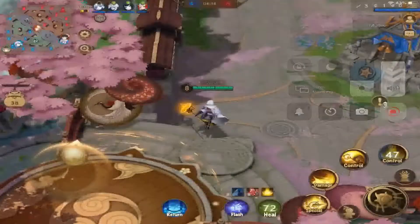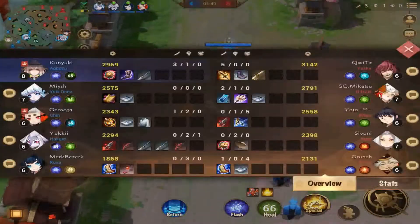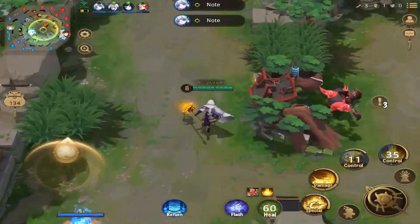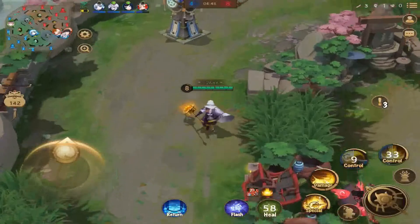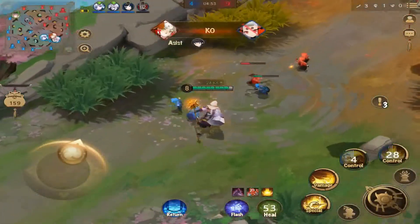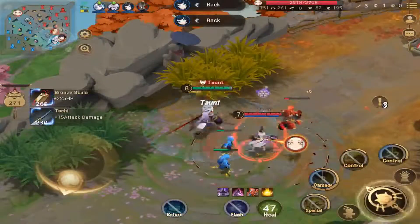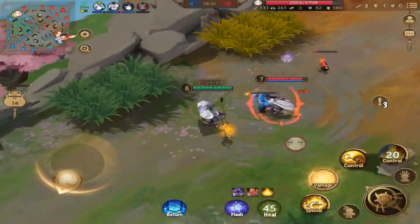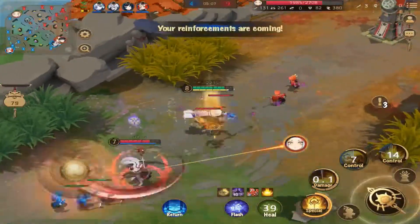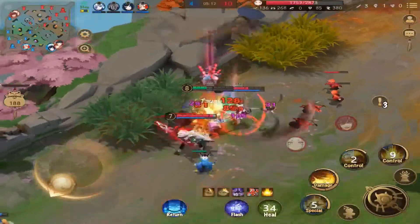I tricked him into thinking I had no heal, so he started attacking me and then died. It really depends on how you play. I'm a lot more aggressive — instead of heal I run Corrode. So when we do the back-and-forth dance and their HP gets a little low, I hit them with Corrode, special, damage, control, and they're dead.